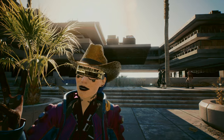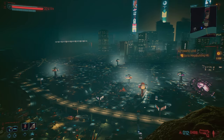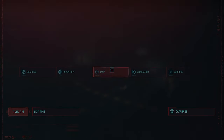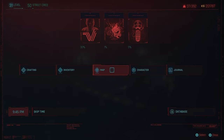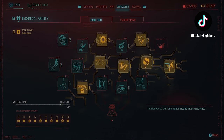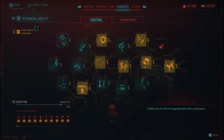Now without further ado, it's time to get some recipes for you. Before we get into the nitty gritty of the locations, it's important to discuss some differences. Crafting is filtered around your tech ability — you need 18 tech to craft legendary items. As you level up your crafting and do more crafting throughout the game, you've got your crafting XP bar here as well.